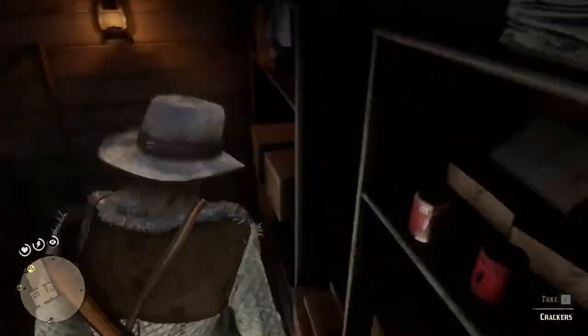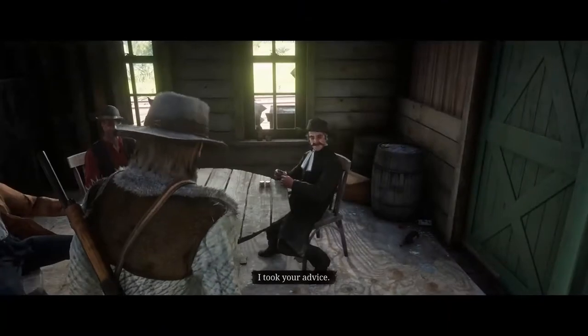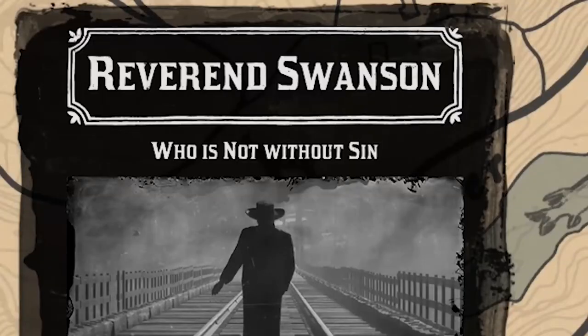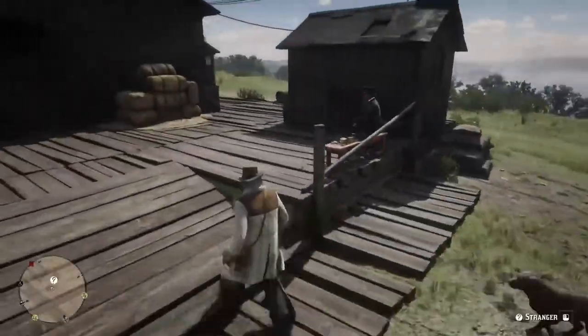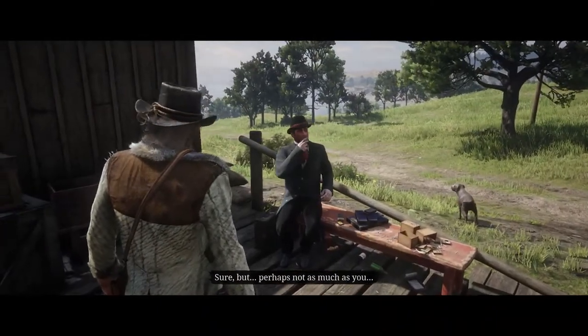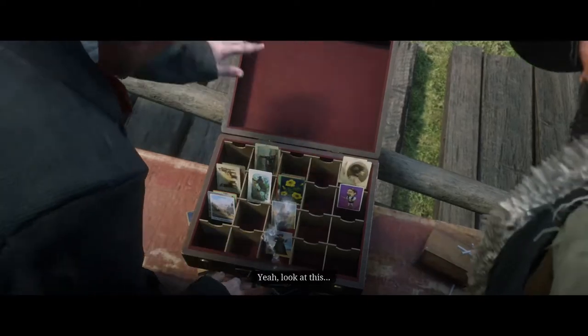Back to the topic — before you will be able to utilize these cards for the quest, you need to complete the first quest in chapter 2 near the Flatneck Station called Who Is Not Without Sin. Once done, you can get back to the Flatneck Station where you will find a stranger that will tell you that he will pay you well for each set of cards you will send him.